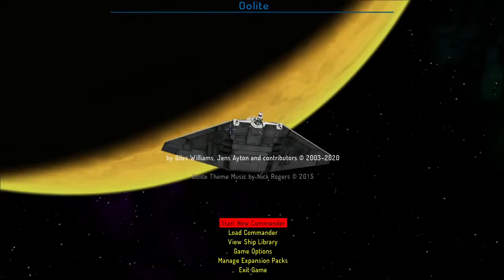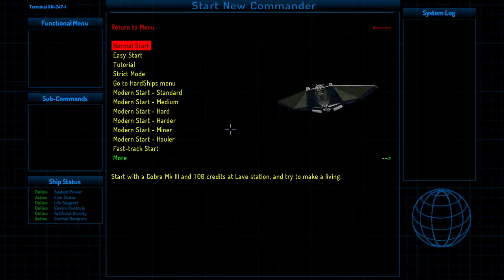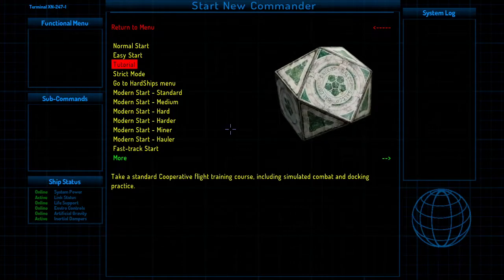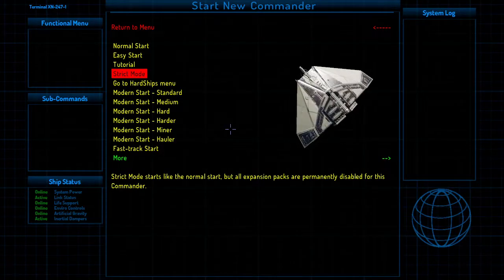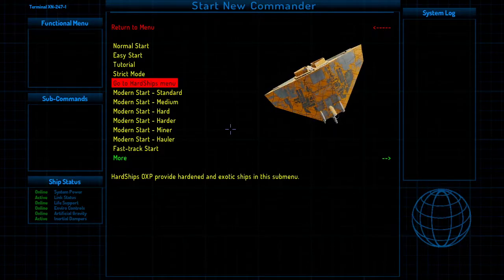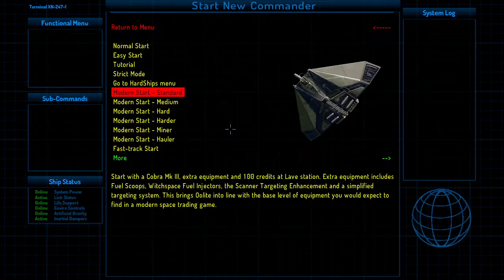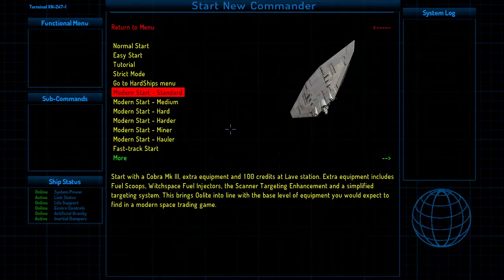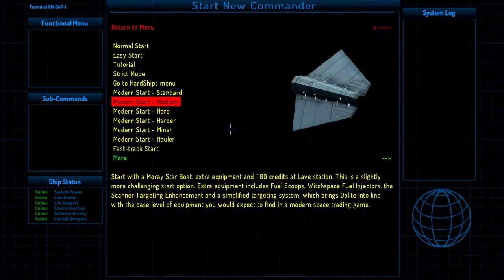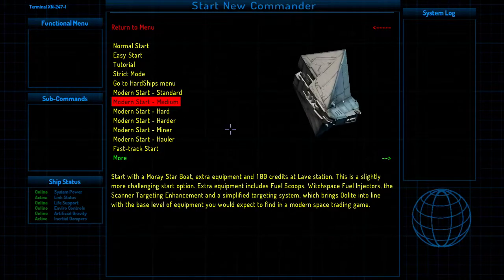We're going to start a new game. When you start a new commander, because of the expansions I have, there are a bunch of different starts available: your normal start, easy start, a tutorial start, strict mode which runs without any expansions, and Hardships which adds a lot of new features to the way ships are handled. The modern starts give you additional equipment at the start so you don't have to struggle to get going — old school gamers would prefer normal or easy, but modern start gives you a little bit of extra stuff.